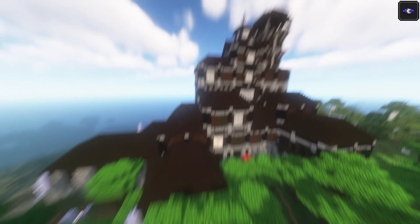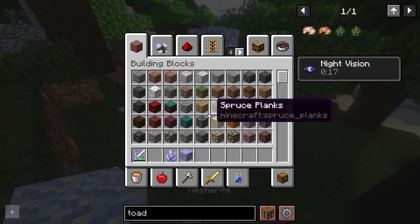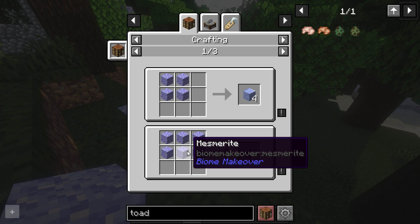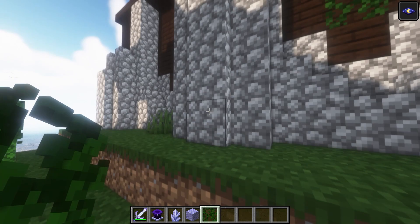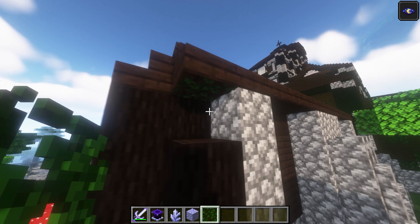The final biome is the dark forest. There have been a bunch of changes to the woodland mansion. In the area, we've got illunite clusters and mesmerite — the mesmerites are for decorative purposes, and they can be used to create the altar. There's also ivy, which can be placed on most faces of a block — all of them, in fact.